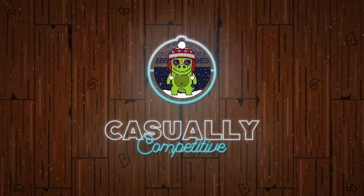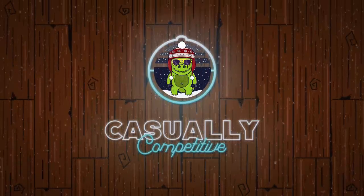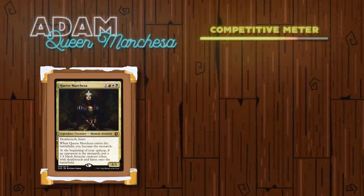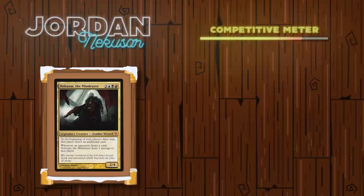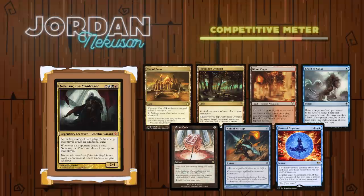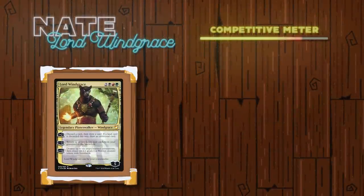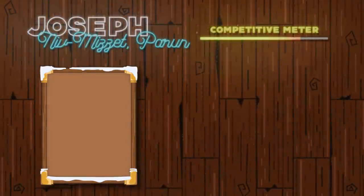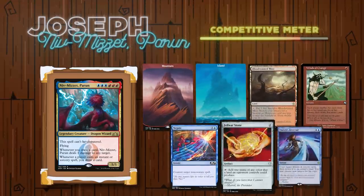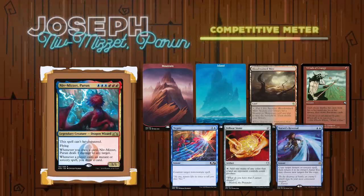As exciting as that game was, we're going to give you a second game for this video. Going first in game two is Adam playing Queen Marchesa. His opening hand contains a Temple of Silence, an Isolated Chapel, two Swamps, a Plains, a Talisman of Hierarchy, and a Flayer of the Hatebound. Going second is Jordan playing Nekusar the Mind Raiser — his seven cards include a City of Brass, a Forbidden Orchard, a Blood Crypt, a Chain of Vapor, a Mana Vault, a Mental Misstep, and a Force of Negation. Going third is Nate playing Lord Windgrace — his hand has a Swamp, Wooded Foothills, Twilight Mire, Chrome Mox, Reanimate, Dark Confidant, and Phyrexian Arena. Finally, Joseph playing Niv-Mizzet Perun opens with a Mountain, an Island, Bloodstained Mire, Winds of Change, a Negate, a Felwar Stone, and puts Narset's Reversal to the bottom via London Mulligan.